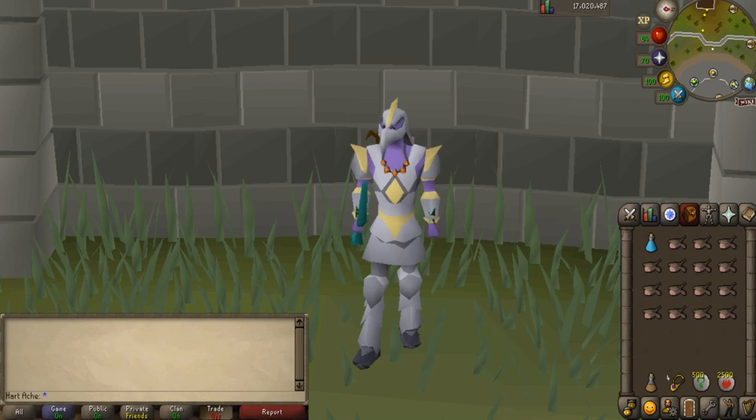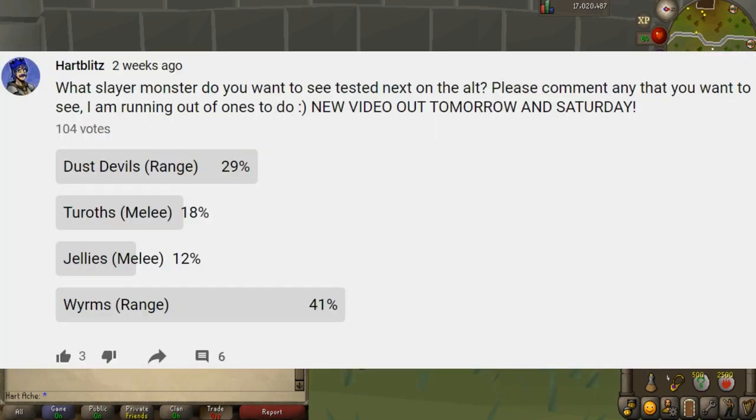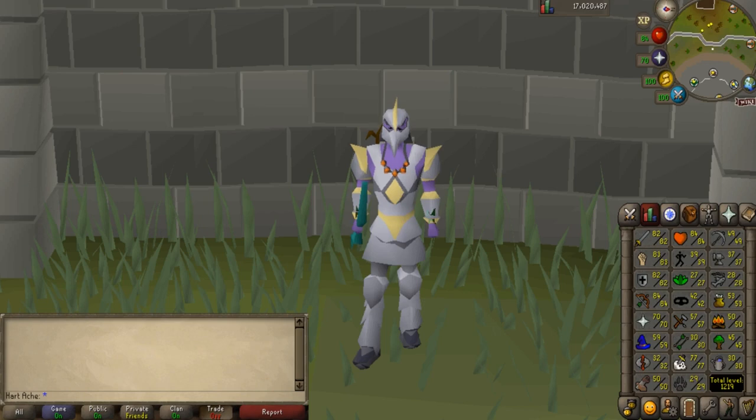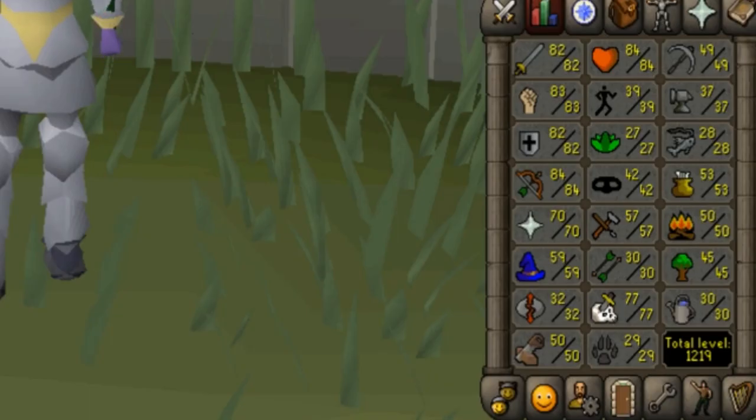The way I choose which monster to test is based on what you guys vote on in my community tab. You voted for worms with range, so that's what we're doing today. We already did worms with melee, so I'm excited to see which one makes more GP per hour. There is a new poll in the community tab right now. The stats on this account are 82 attack, 83 strength, 82 defense, 84 range, 70 prayer, 59 magic, and 84 hit points. We also have 77 slayer.